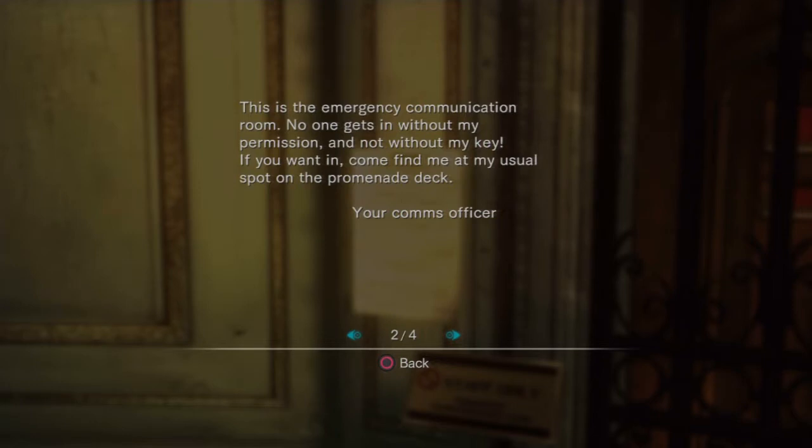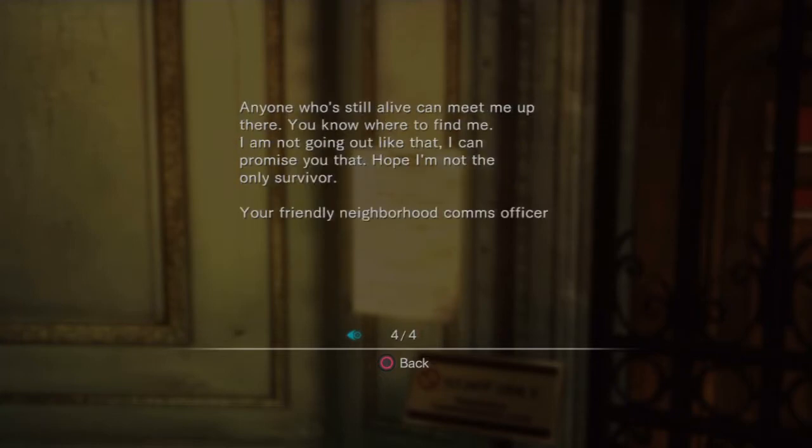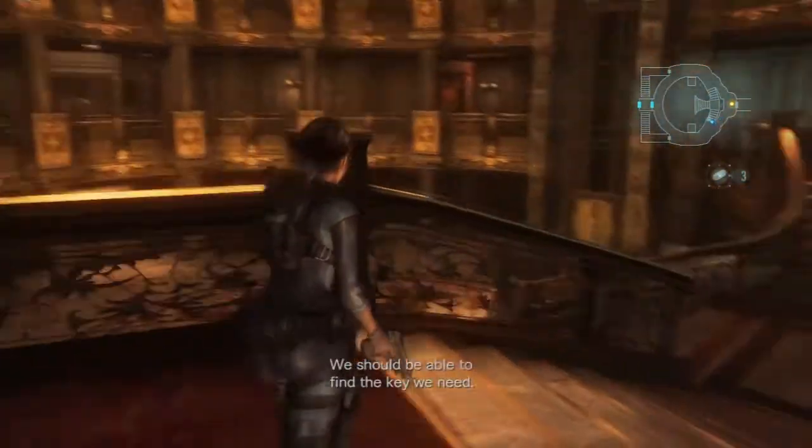Anyway, no one can get in the emergency communication room. This is where we want to go. So the comms officer's on the promenade deck, so we've got to go find him. And hopefully he has a key to get us in the comms room.